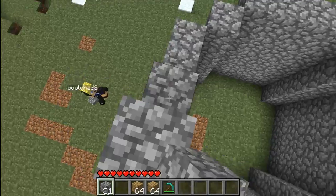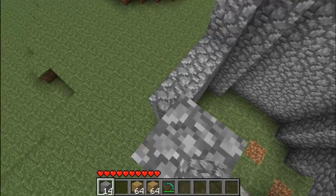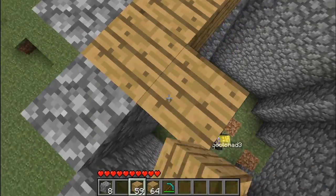You're at 5 right now. 1, 2, 3, 4, 5, 6, 7. Okay. Right there, you make the wooden floor. 7 blocks high, you make it. So, 1, 2, 3, 4, 5, 6, 7.